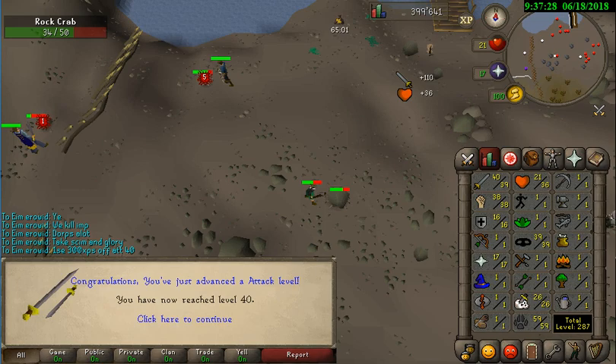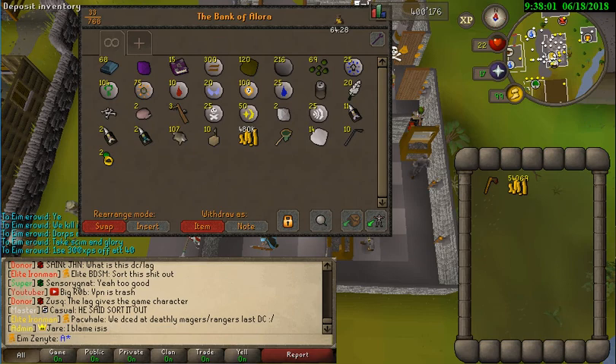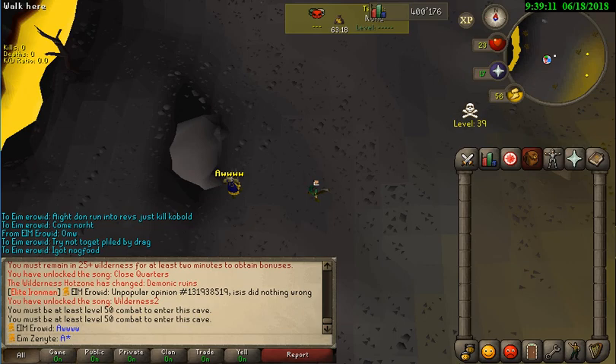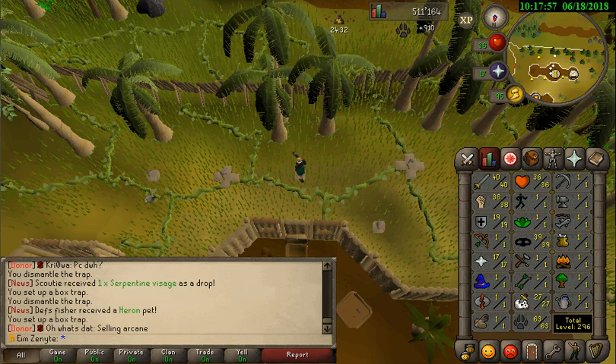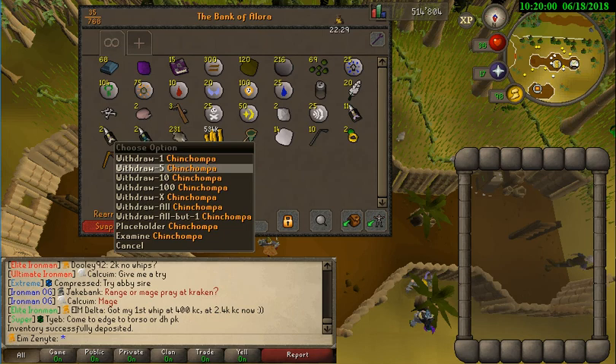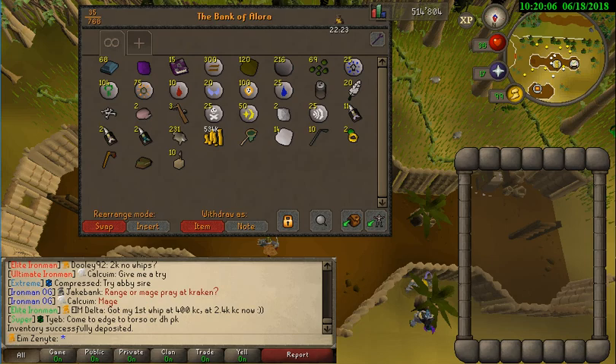Me and my Ironman duo partner are heading to the Revenants now, hoping to get some rune items like a Rune Scimitar. Oh wait, you need 50 combat - dang. Finally boys, 63 Hunter for the red chin jump pass, let's go! We used 231 chinchompers to get from 53 to 63 Hunter. Let's go to the red chinchompers!